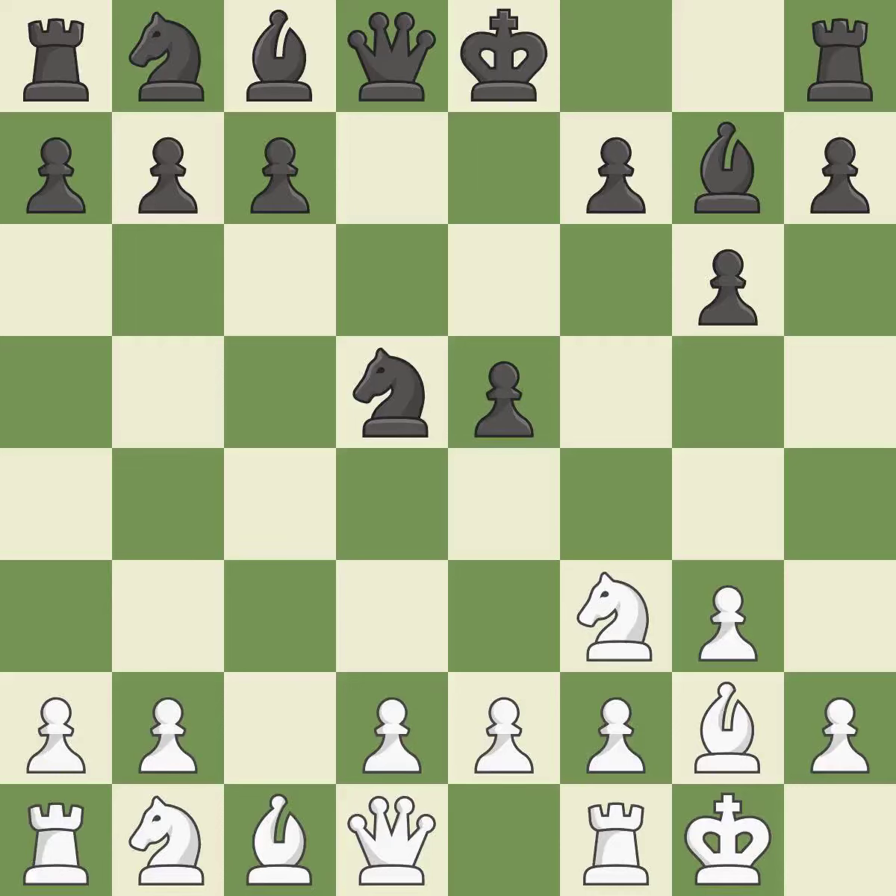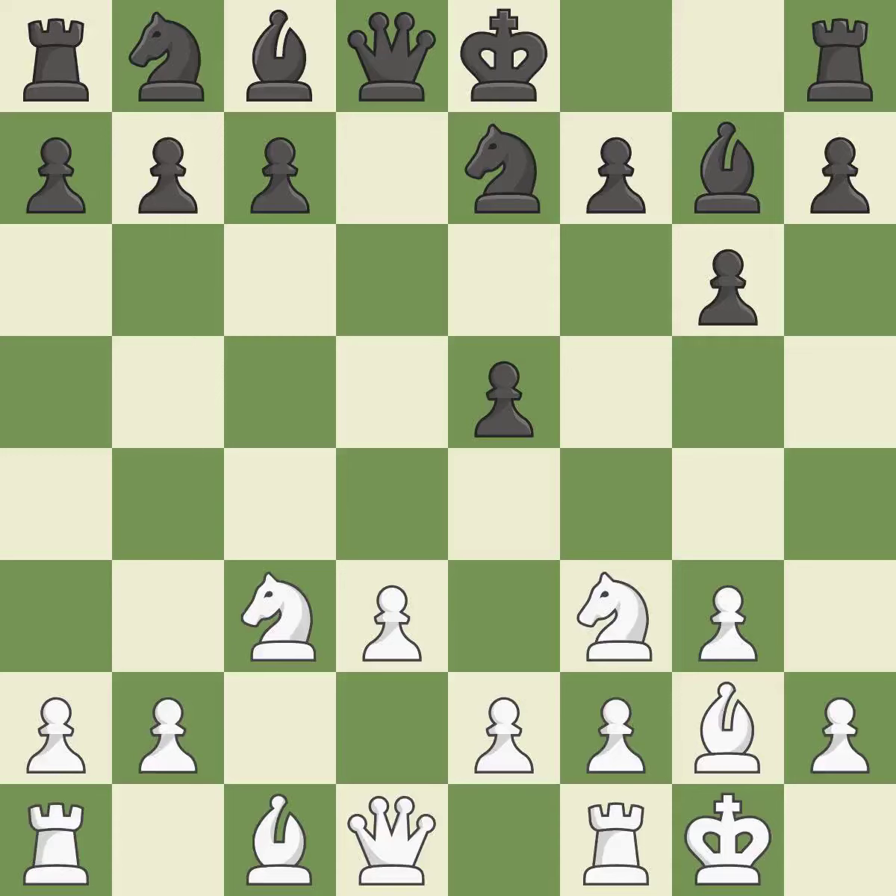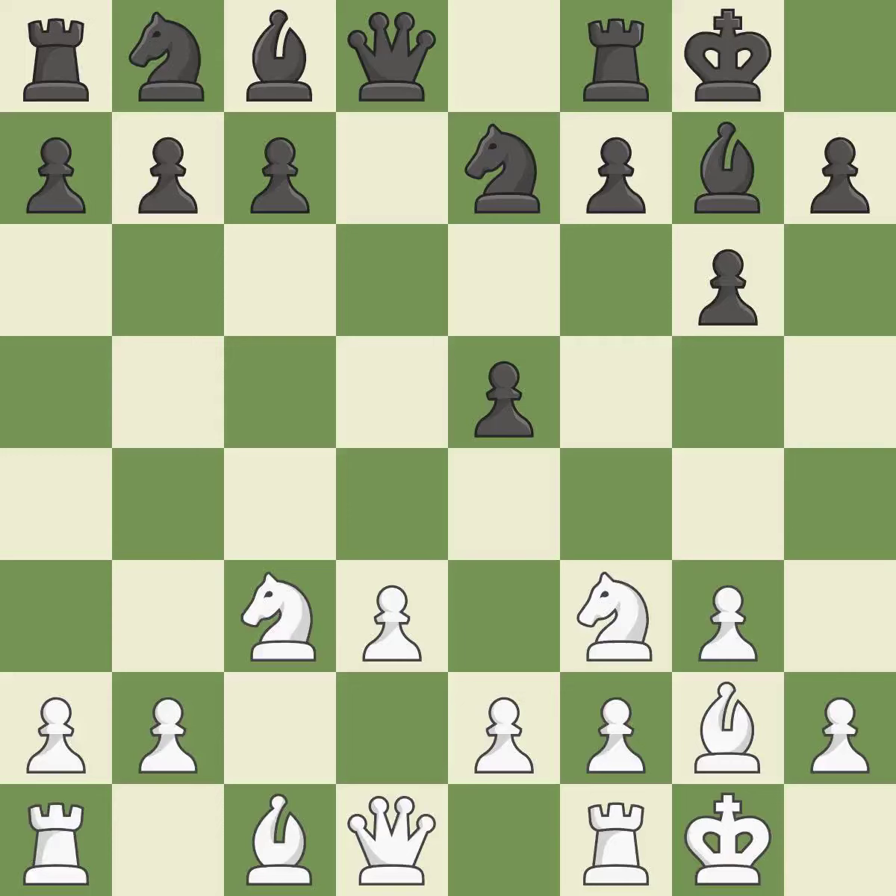Among the best actions. This provides an equal exchange of parts. The bishop is prepared to move into a functional square. Castling develops a rook while also moving the king to safety. Castling to the same side of the board as the opponent tends to lead to less sharp positions as compared with opposite side castling.